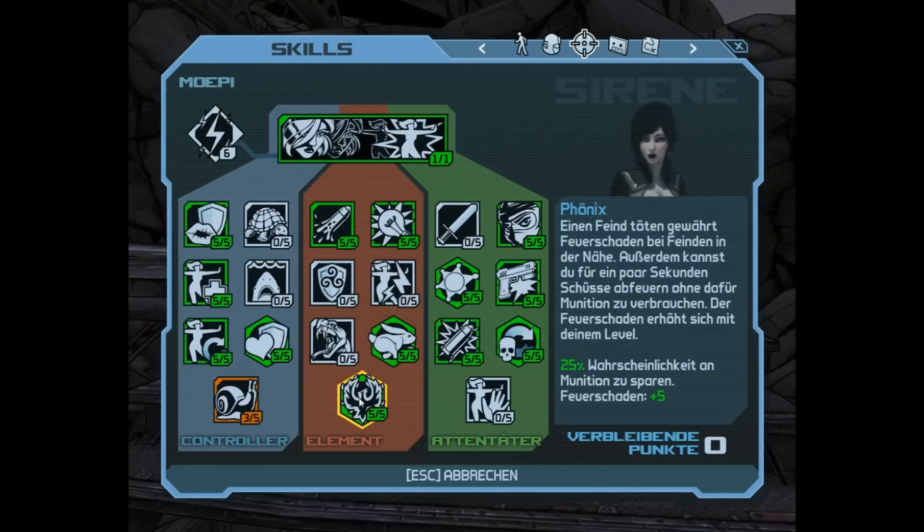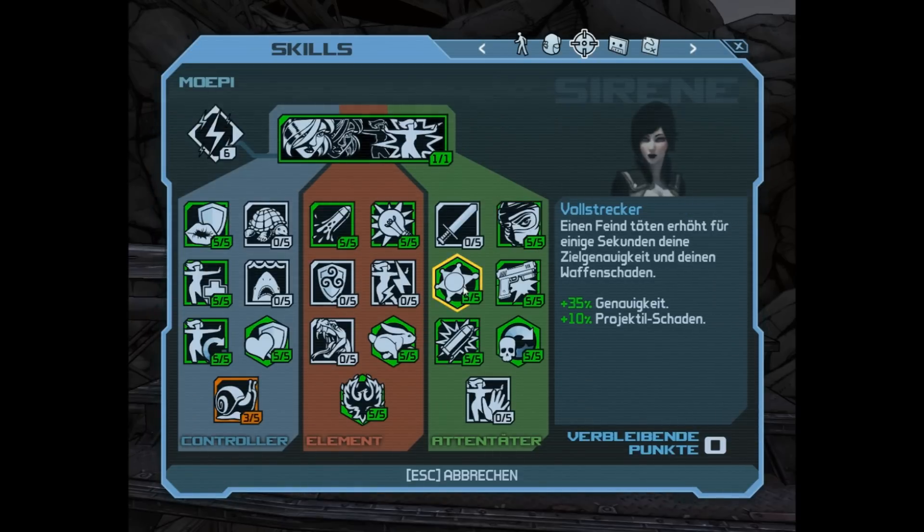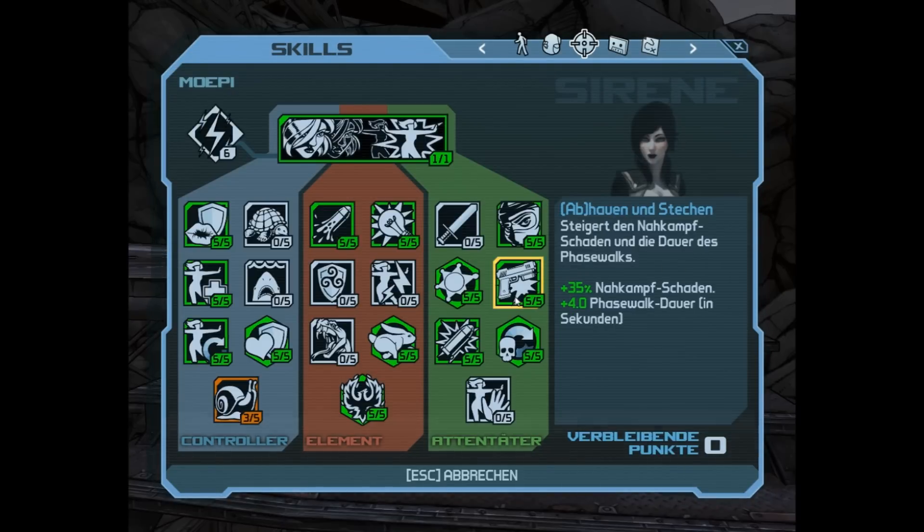The Phoenix skill is self-explanatory. I have a 25% chance to shoot and not decrease the magazine capacity, and it increases the fire damage when I get a kill. Another skill decreases the damage I take after the phase walk, and this one increases my accuracy and projectile damage.